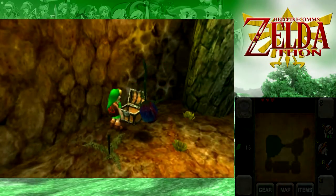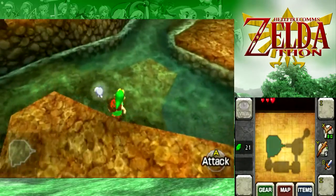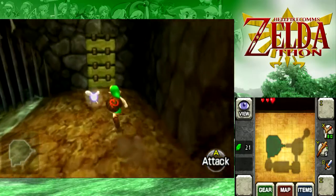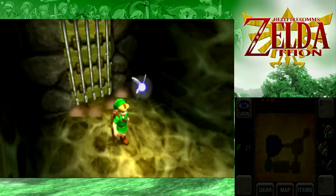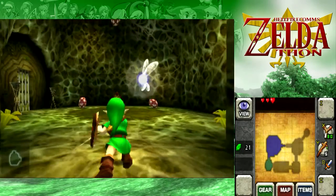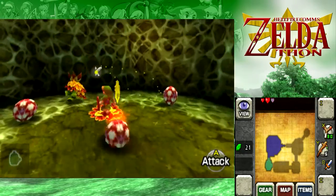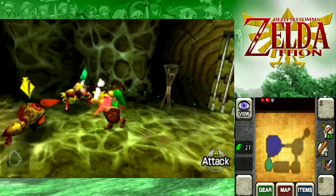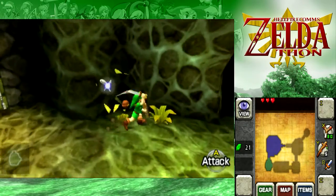Is the Deku Stick still OP? Yes. However, the Crouch Stab is no longer OP. In the original Ocarina of Time, they forgot to program a damage value on the Crouch Stab, so it stored whatever damage your previous attack did. You could do a jump slash with the Deku Stick and then your Crouch Stab would have that same power. But now they actually gave Crouch Stab a value of one — the same as a regular sword slash.